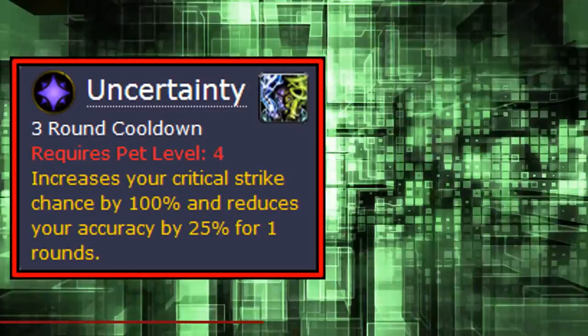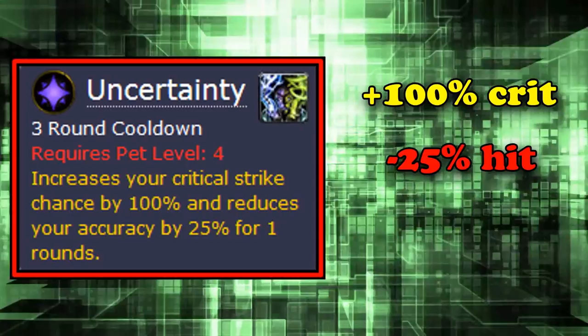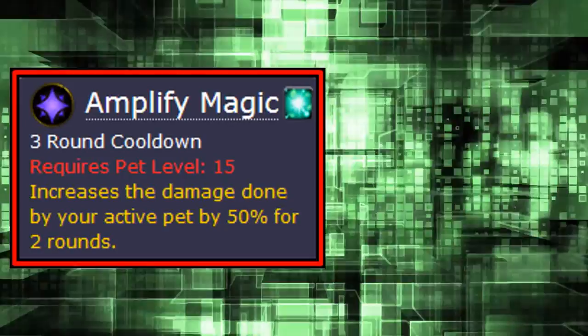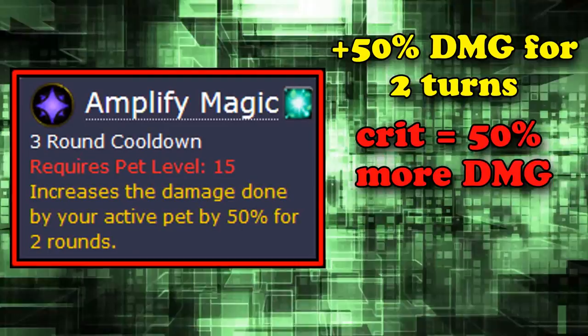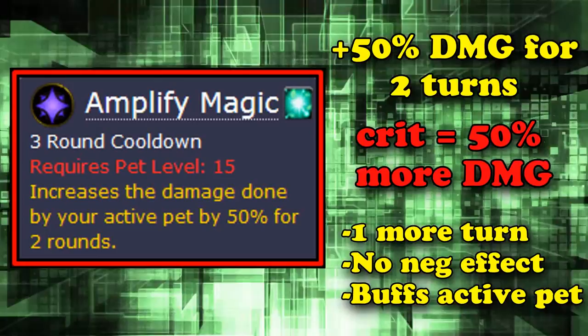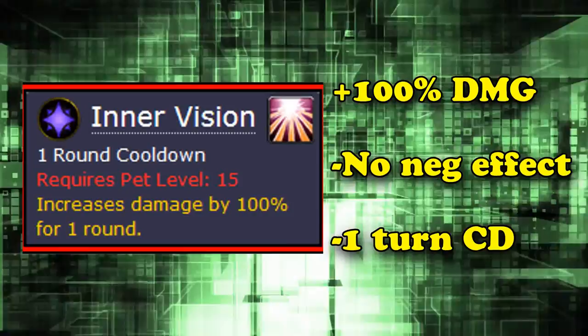Number 7 is Uncertainty. On a 3 turn cooldown, this ability will give you 100% more crit for 1 turn, but at the cost of a 25% reduced hit chance. On the surface that sounds fine — a good buff at a cost — until you realize better abilities exist with no downsides. There's a very common ability called Amplify Magic which increases your active pet's damage by 50% for 2 turns with the same 3 turn cooldown. Remember, a crit in pet battles is only 50% more damage, so it's the same buff. Amplify Magic lasts 1 more turn, has no negative effect, and applies to whichever pet is active. Inner Vision is another better ability which increases your damage by 100% for 1 turn, has no negative effect, and only has a 1 turn cooldown, making it strictly better.